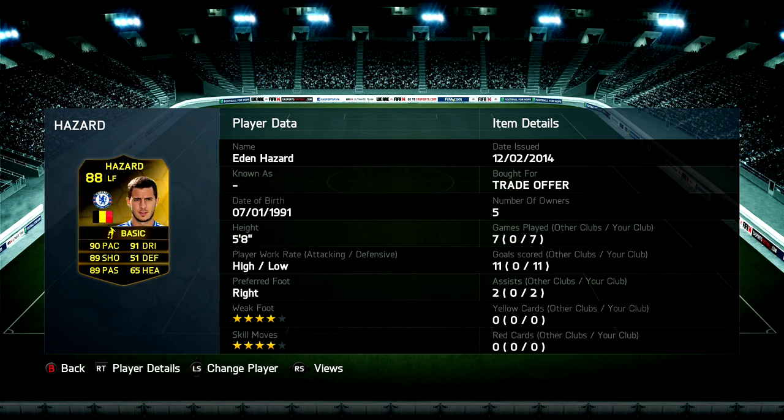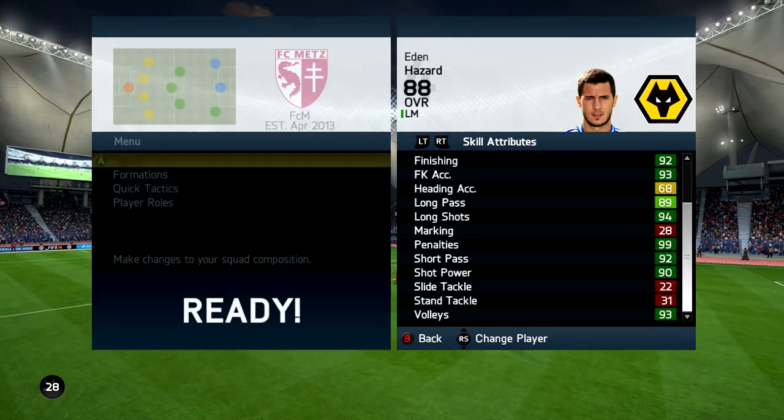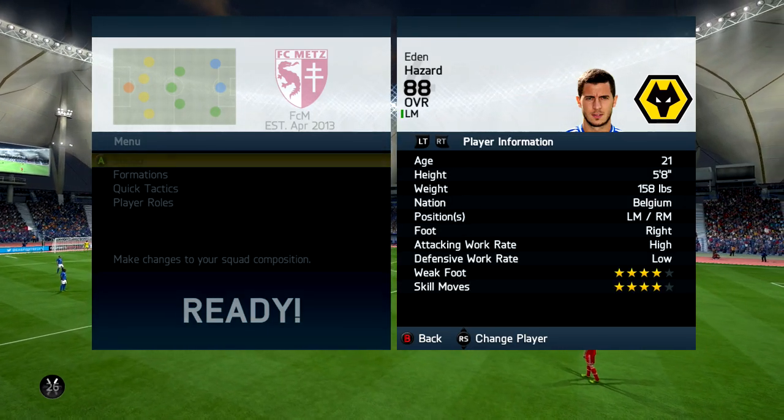If you guys are looking for a cheap and reliable place to get your coins to get players like third inform Hazard, check out battery.com — the link will be in the description. Use the code to get five percent off. Now, third inform Hazard — as you guys know, there was a bit of mixed feelings.